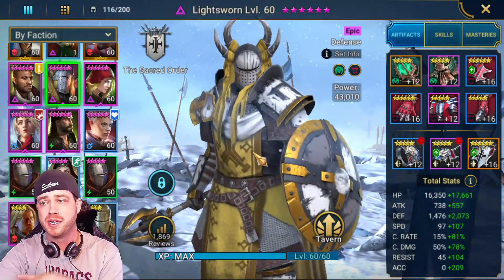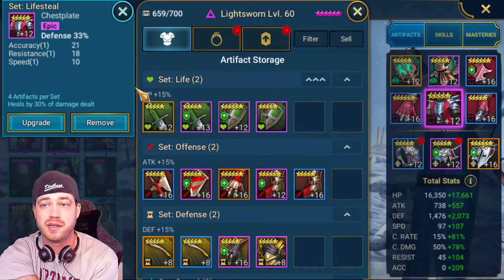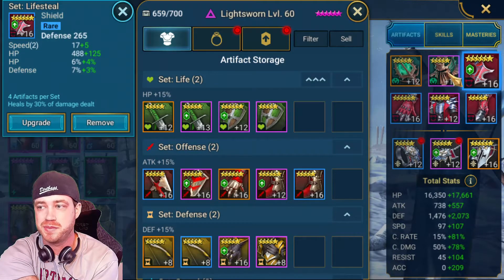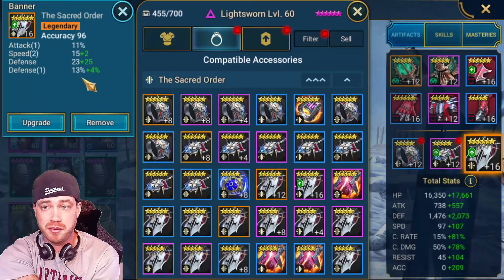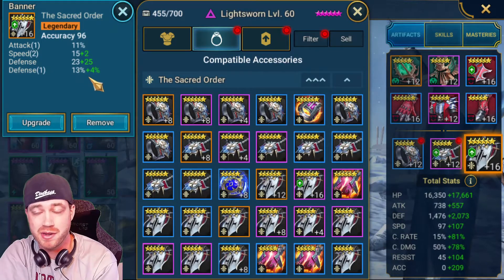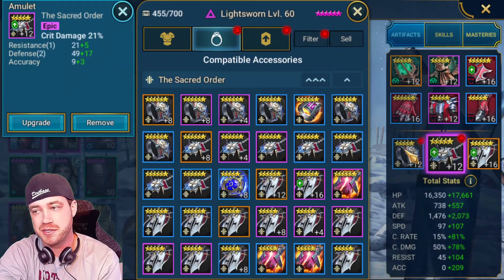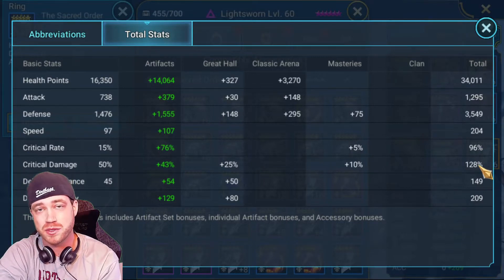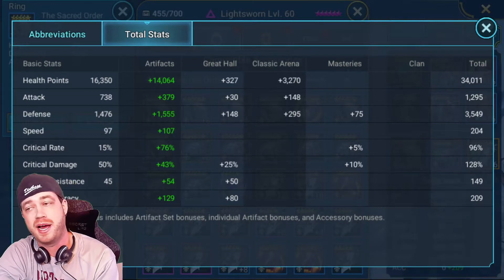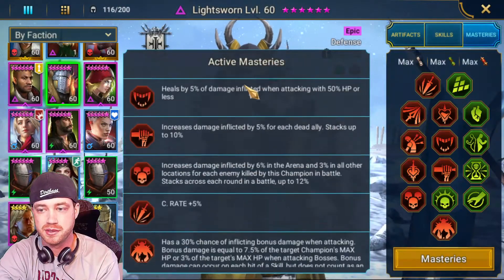Lightsworn — we just did a video on him. We upgraded his gear into a lifesteal build. We got 60% crit rate because he doesn't hit hard. Defense chest piece — 12, 12, 12, 12, 12, 12 — a couple 16s. Speed boots with crit rate, defense with speed, HP with speed, and speed to get faster. We put in accuracy on the banner because you're going to need accuracy for the final boss. His total stats are 34,000 HP, 35 defense, 204 speed, almost 100% crit rate, 128 crit damage, and 209 accuracy — that worked, so if you get around there you're good.